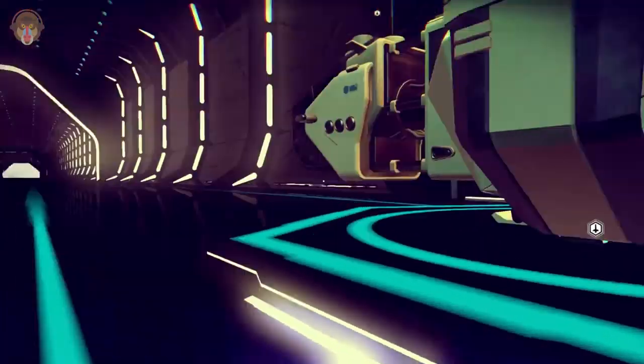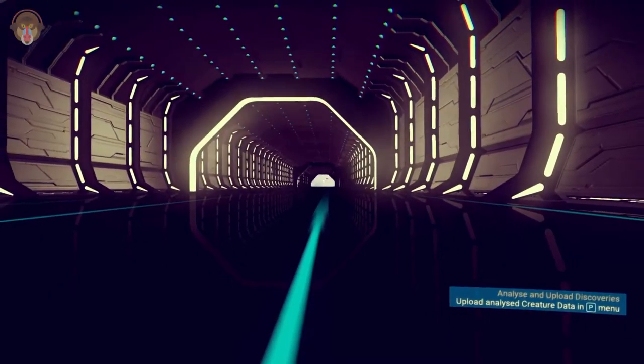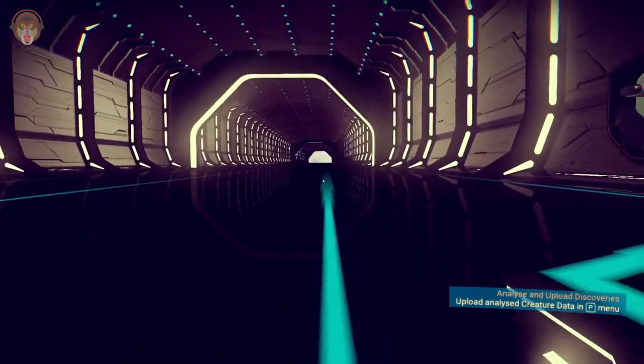So what I'm gonna do is put a quick cut in here, fly to the planet down below, harvest some plutonium and iron, and I'll meet you guys back here at the space station. See you guys in a bit.